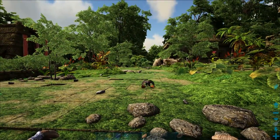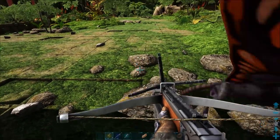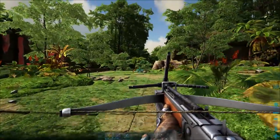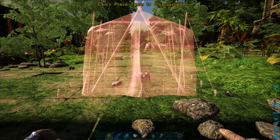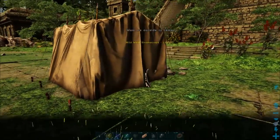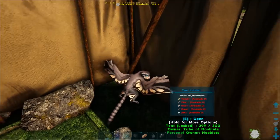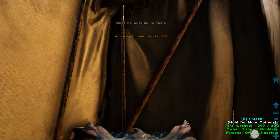I tried shooting it with a grappling hook — I thought if it flew away I might be able to stay with it, but that doesn't work. The grappling hook breaks, it just makes it angry and it flies away. I then thought: how about if I trap it underneath a tent? So the tent's on top of it. It can't get out the back, I go inside and shut the door — but I can't feed it because it says it must be outside to tame. So you cannot enclose it in a tent.